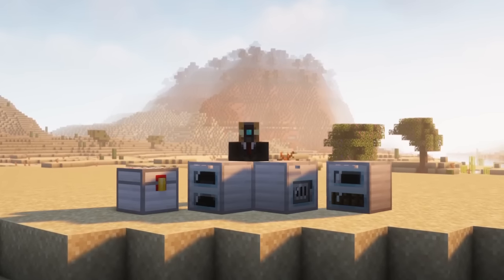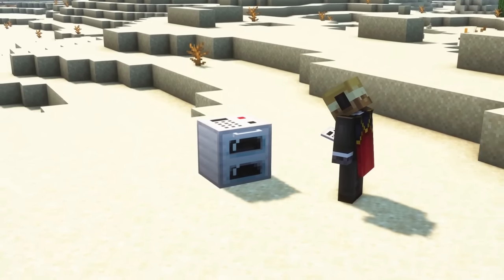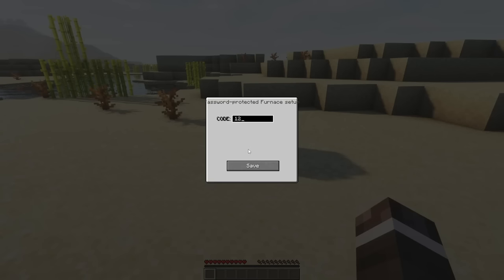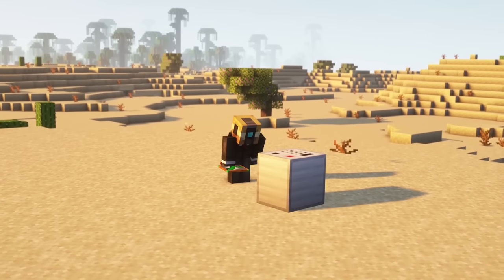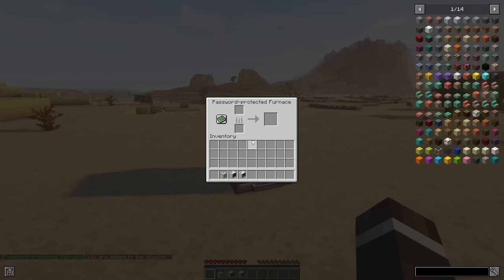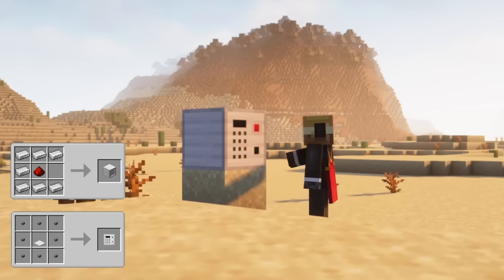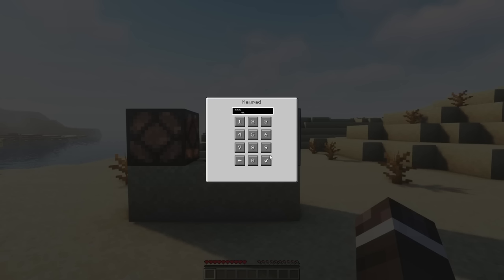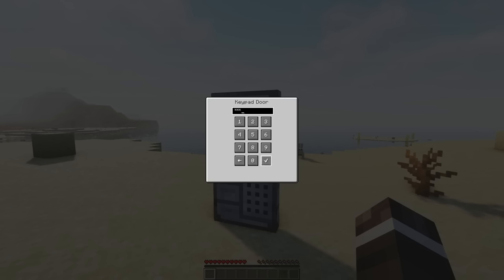There are password-protected blocks. You can obtain these by placing down a vanilla block like a chest or furnace, and right-clicking it with a keypanel. When placing down these blocks for the first time, you will need to enter a code. After doing that, every time you access that block you will have to enter the password. You can also allow players to access them without the password using the Allow List module. The keypad, made by crafting a keypanel and right-clicking it on a frame block, works similarly but will emit a redstone signal after you enter the correct code. The keypad door works the same way and will open upon entering the correct code.